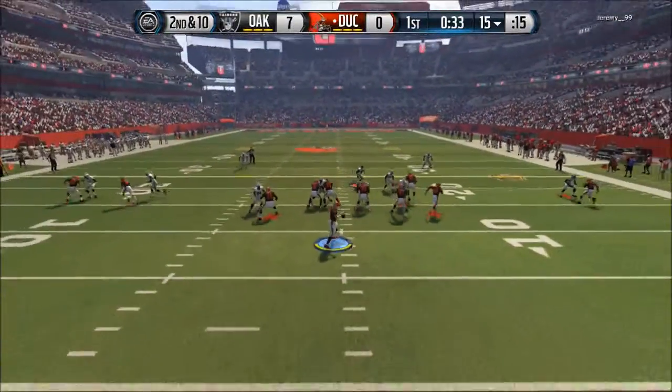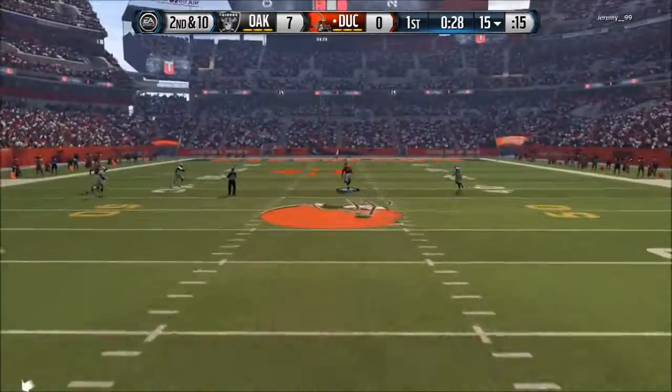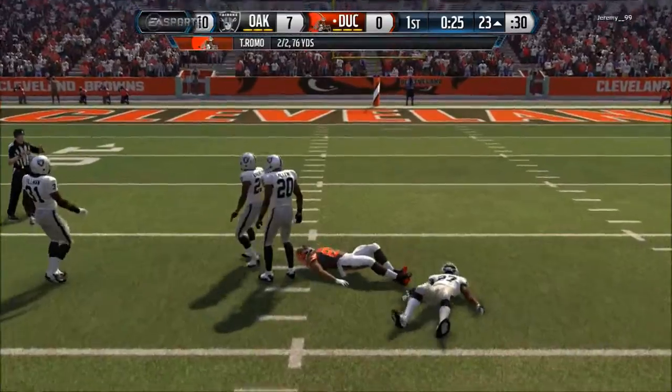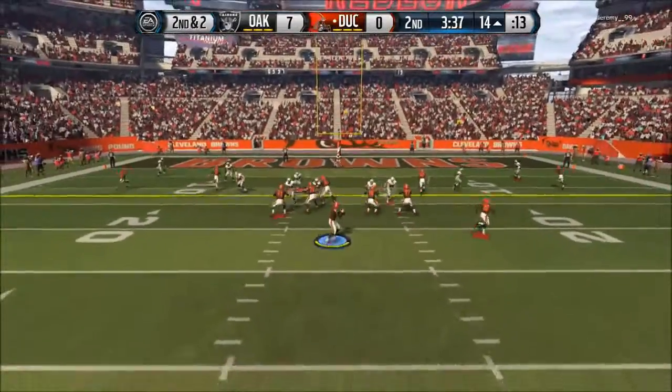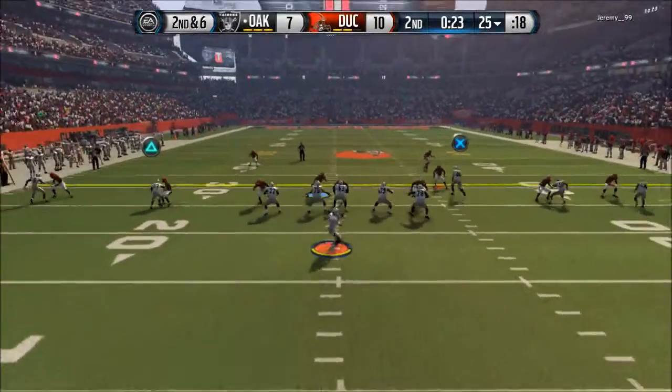He gets the ball, drops back — it was a bomb and his guy somehow catches it over Demarius Thomas. And the very next play, he throws it wide open to Jordy Nelson for the touchdown. I get the ball back, punt it, and he gets a field goal. So it's 10-7 on him.